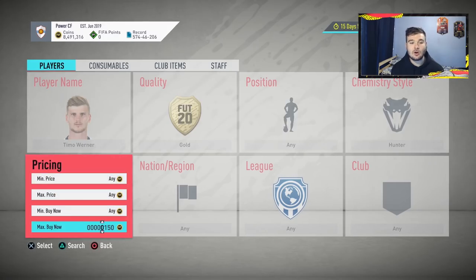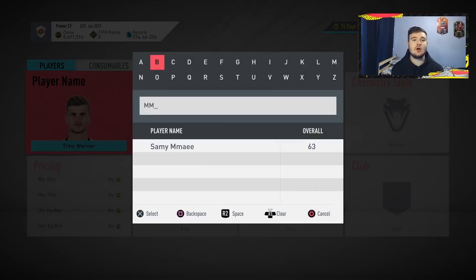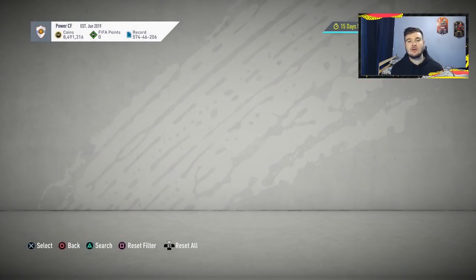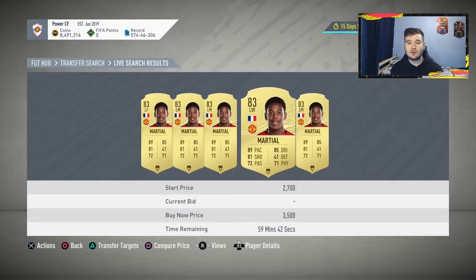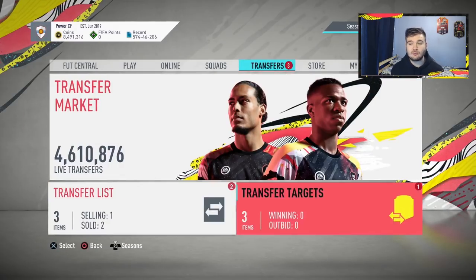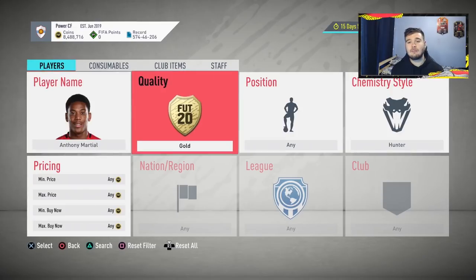Timber Warner 83 in a Hunter is only going for 3,000 coins, with a card up at 2,100 — not a great deal. Moving on to Anthony Martial, let's see how much he goes for in a Hunter. He's actually really cheap right now — going for around 3,500 to 3,700 coins. There are two listed at 3,400 and 3,500, and they should both sell. He also has a position change from left mid to left forward, so let's check that price.